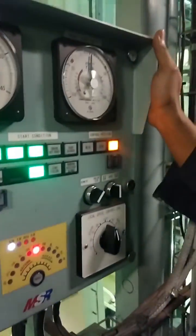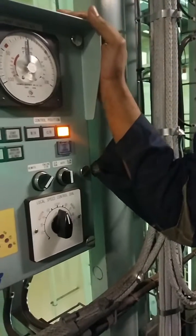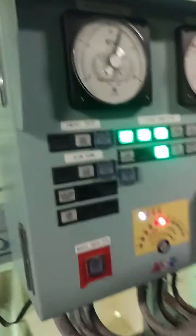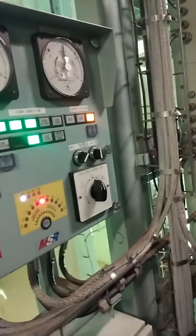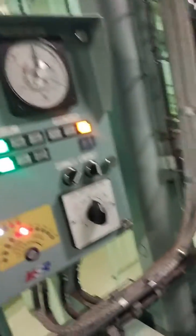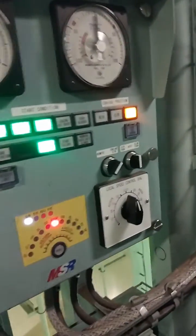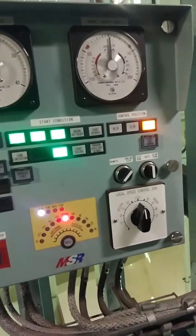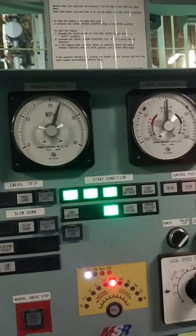The bridge will give the astern command, and you can see the red light — it will start blinking. At that time, the command will be accepted on the engine side. When this astern command is given, you have to put this to dead slow astern.